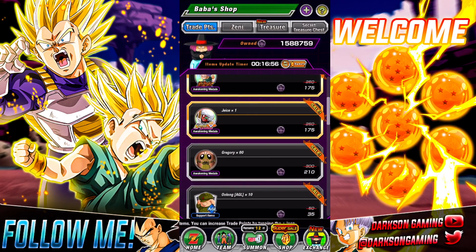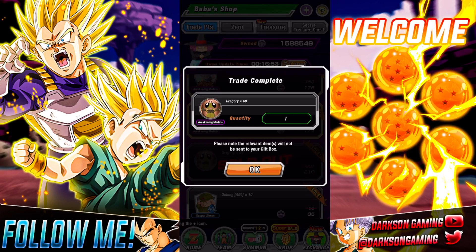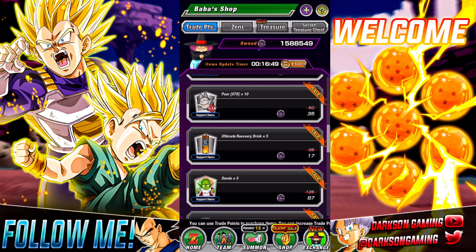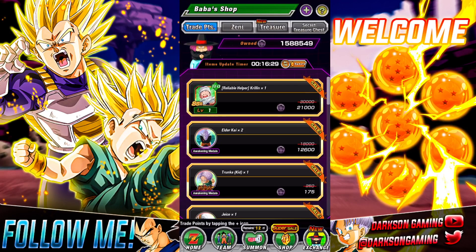You can see a Gregory there for 210 coins — I'll go ahead and trade for that. I just got 60 Gregory Coins. This shop refreshes every 30 minutes, so I come in here frequently. You can see the North Kai here — right now, because of the six-year anniversary, they're on sale for only 358. But do not manually update it; it costs Dragonstones to do that, so you definitely don't want to do that.